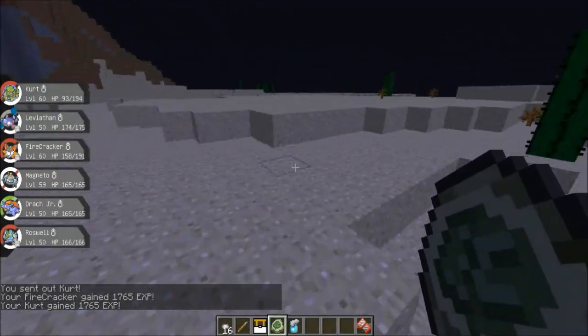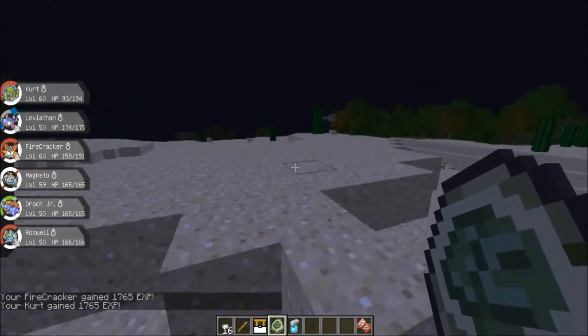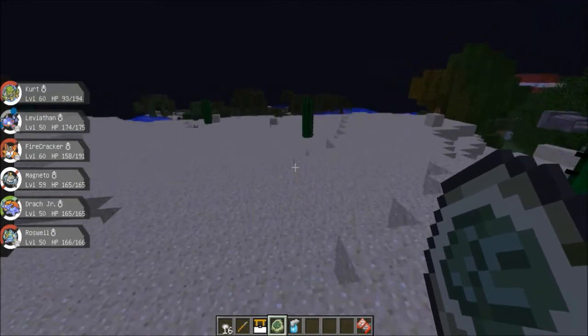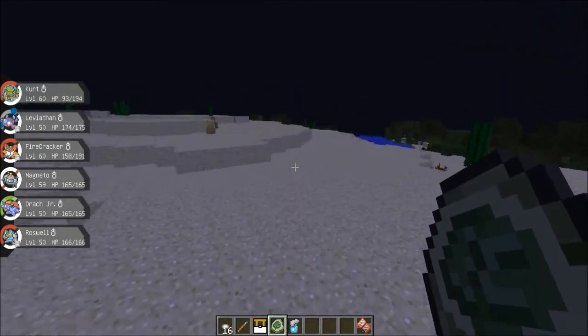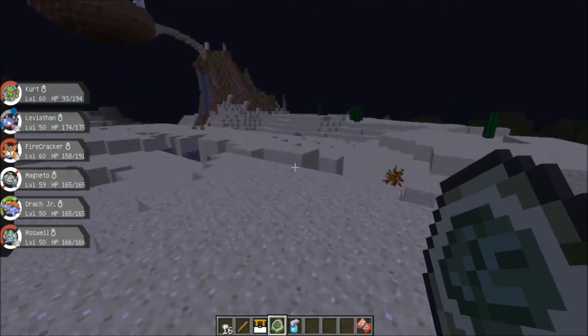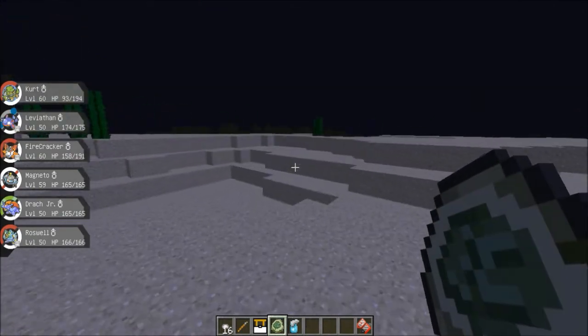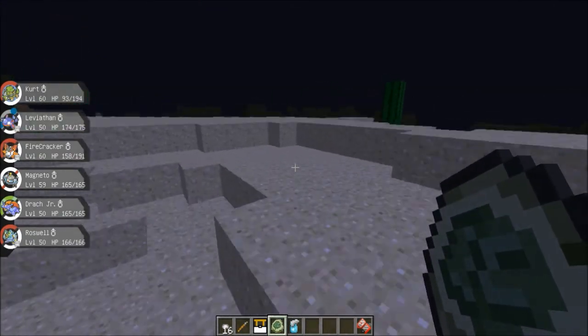There are some glitches where it'll say 'Pixelmon.Drapion.Name has been killed' or 'you're fighting Trainer.Name.Name.' A couple of those, but those are really minor issues and they shouldn't mess with anything we have.